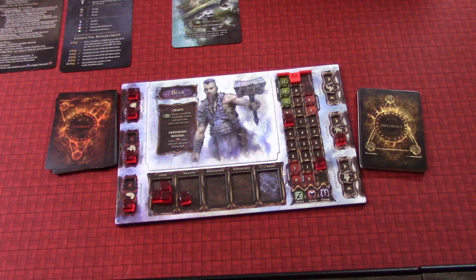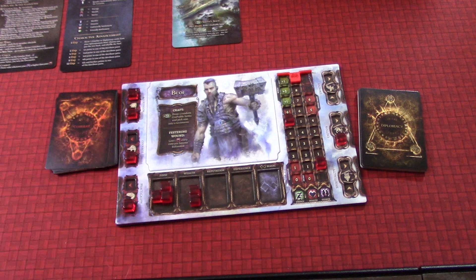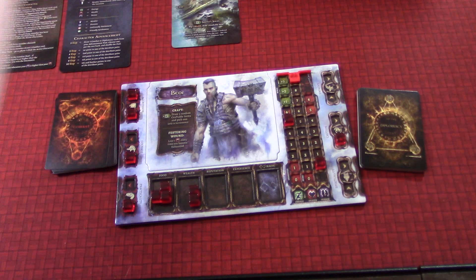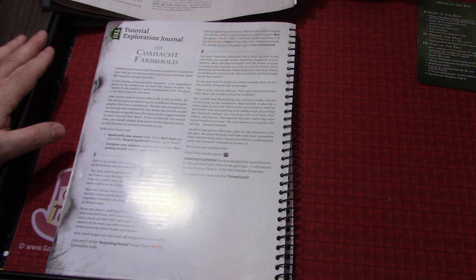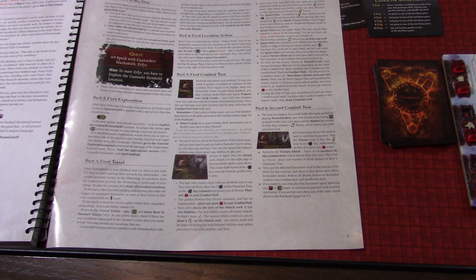When it says 'exploration ends,' that means you don't read anymore — you stop and continue on. We gain one wealth from the pouch of money given to us by our blacksmith master. We got surprising errant one checked off. Back to the book: 'You have gained your first story related status — mark it on your tutorial save sheet.' Bjor also gains one wealth, which we did. Take one universal marker and place it on the wealth slot of Bjor's tray. After the exploration ends, return to the game — go to part three, first travel.